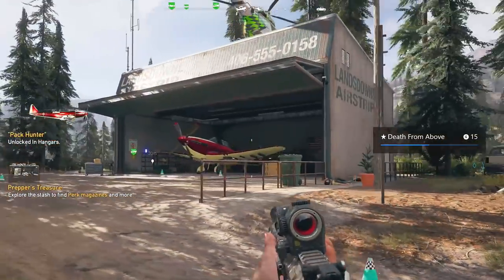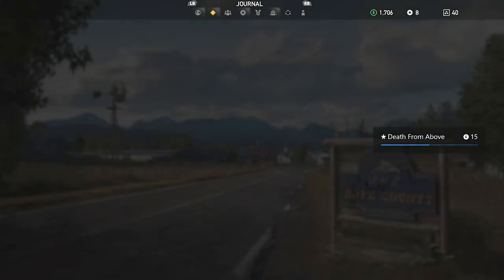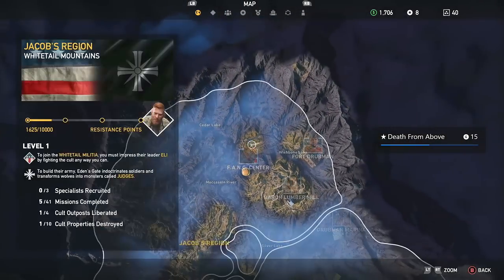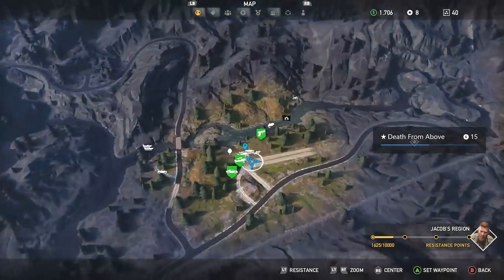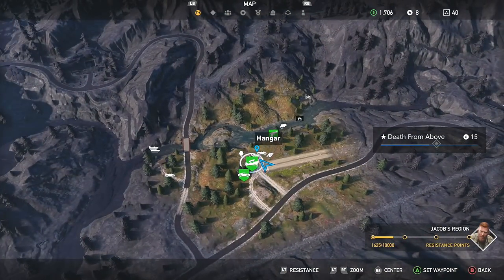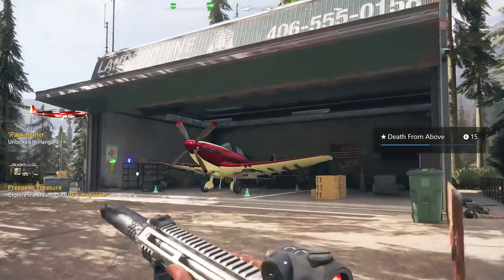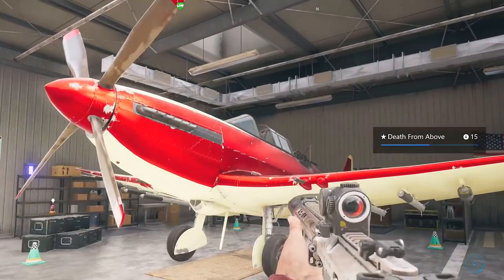I would recommend using the Lands Down airstrip in the northwest of the Whitetail Mountains. Unlocking this location will get you a hangar and a garage that are right next to each other. Doing the prepper stash and getting inside the hangar will unlock the Pack Hunter plane.